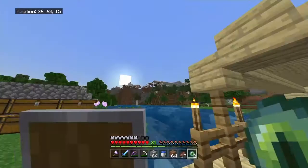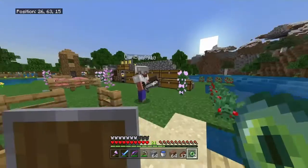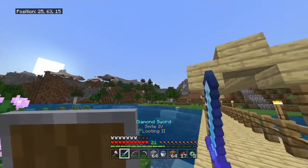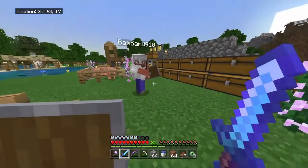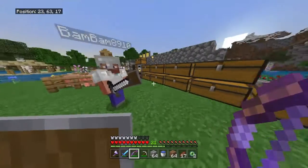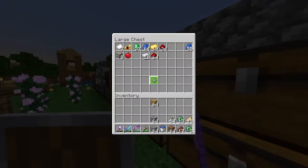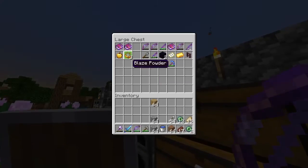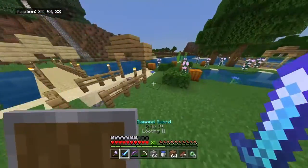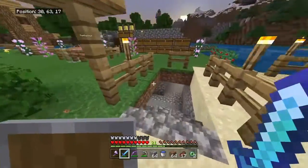Hello everyone, Drew and Graham here, and today this is probably gonna be a medium video. I'm very excited right now because we are going to be finding the Ender Portal, and we're gonna place every single Eye of Ender in there. Just before we go, I'm going to grab our three blaze powder, just in case we have to get some more Eyes of Ender. It's just becoming nighttime, so Graham, we should go sleep so we don't have to deal with phantoms.